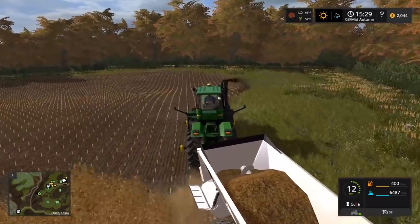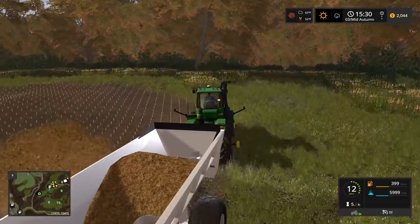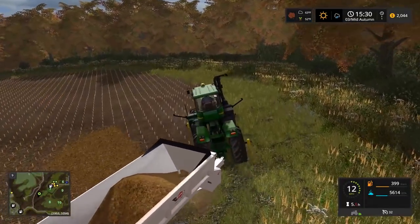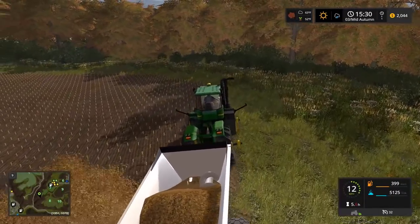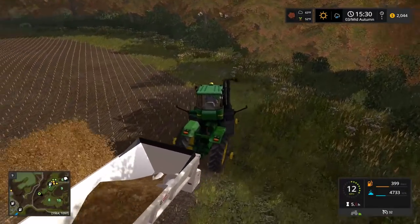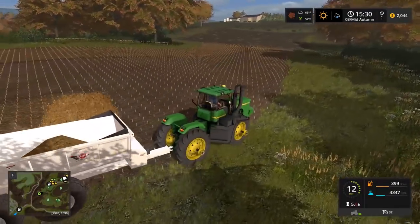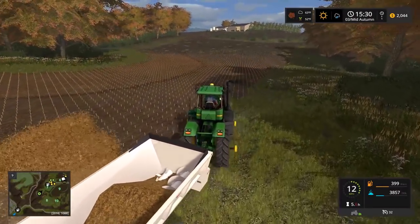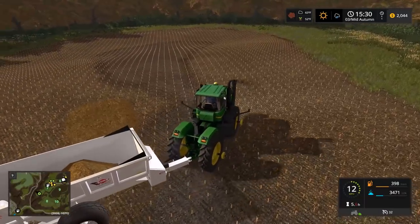One thing I wish in Farm Sim is that I wish we had more manure, or like I wish my pigs gave me more manure. We barely ever get to spread manure - it doesn't even take that long. It's kind of fun, something different, and it literally takes like two minutes to spread all the manure even though I had like 30 pigs - although I didn't feed them too well and some of them died. I wish we had more manure to use this spreader more often.